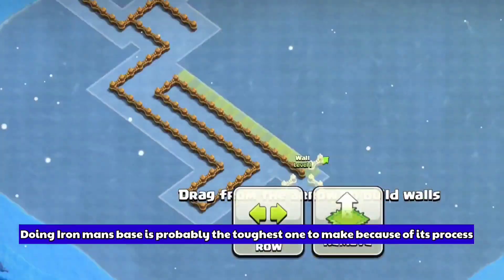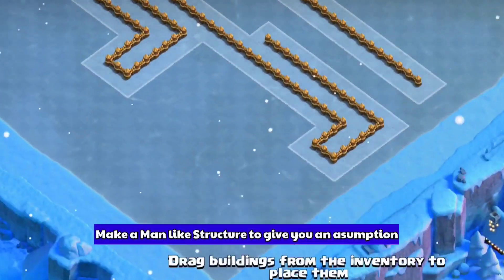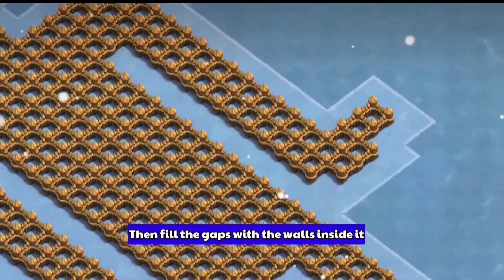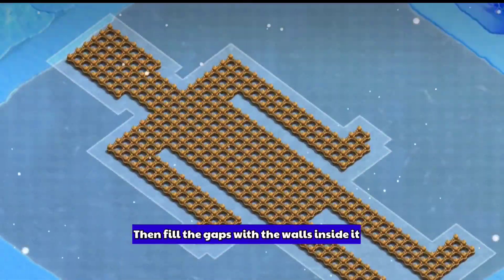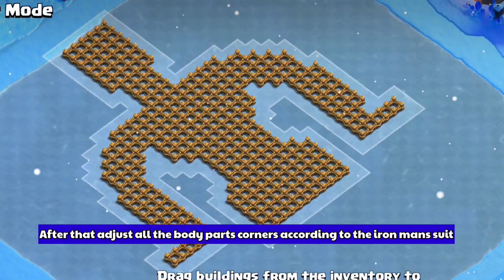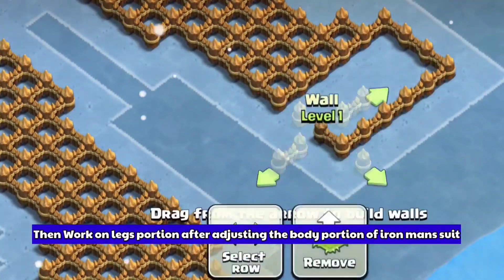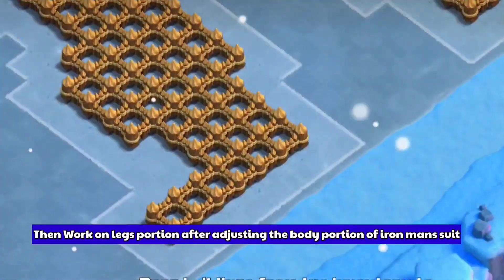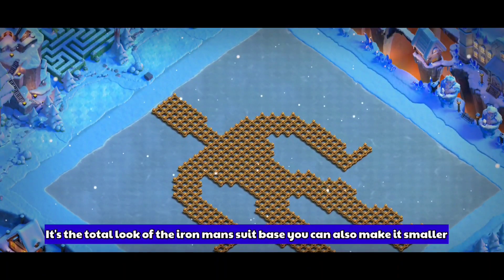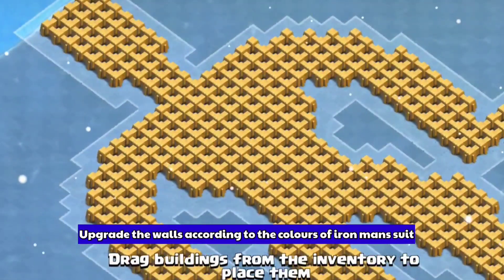Doing Iron Man's base is probably the toughest one amongst all of them. First you need to make a man-like shape, then proceed by filling the gaps with walls and adjust all the body parts according to Iron Man's design. Here is the top portion of the Iron Man body — it's not actually finished yet. Now I'm working on the legs. Here is the total look of the Iron Man base.